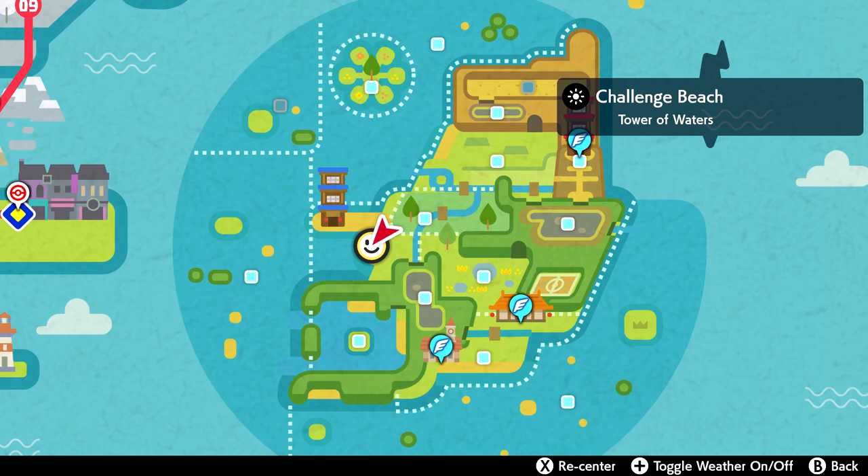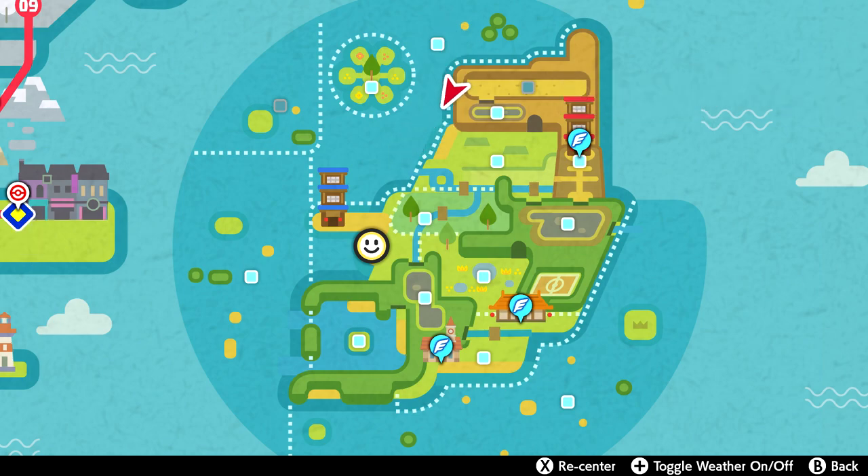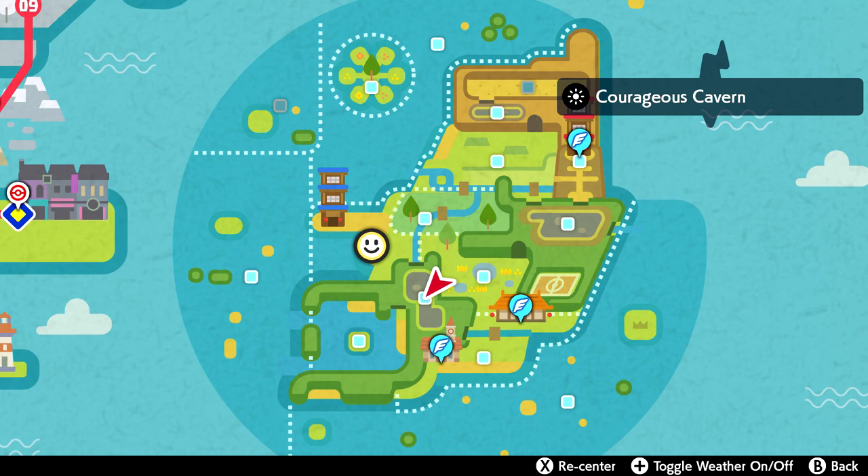Before I get into explaining how you guys can farm this as efficiently as possible, I just want to point out the locations that these mushrooms spawn at. These four locations are the Warm Up Tunnel, the Forest of Focus, the Courageous Cavern, and the Brawler's Cave.